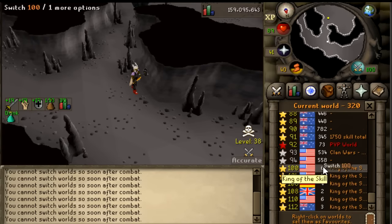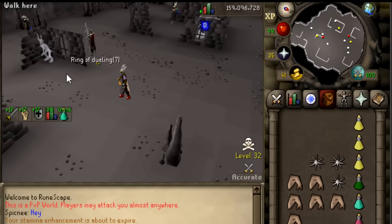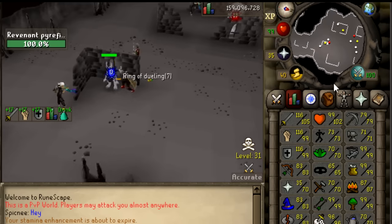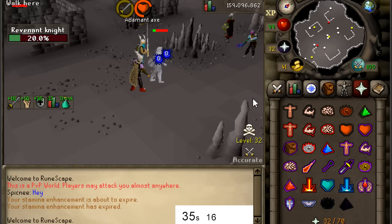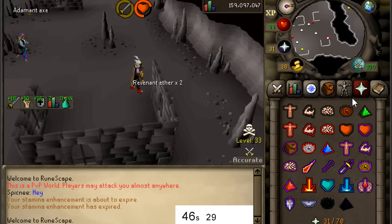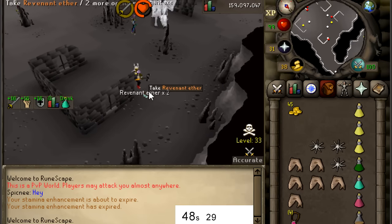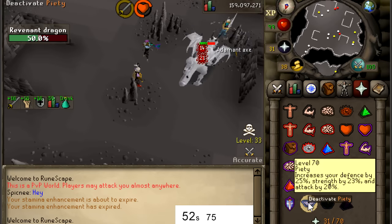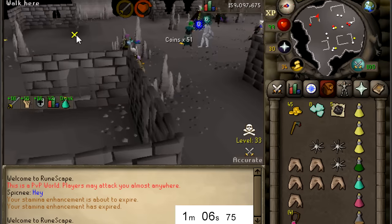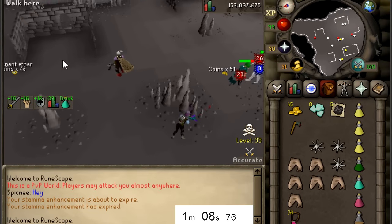Alright guys, so far there are a lot of PKers - this is going to be tough. I'm going to start the timer now. It looks like I have the best setup out of all these people and we are on a maxed main. So far it's looking like a free-for-all at this world. The easiest revenant to kill is level seven, and you actually get Revenant Ether as drops so you don't have to buy more.